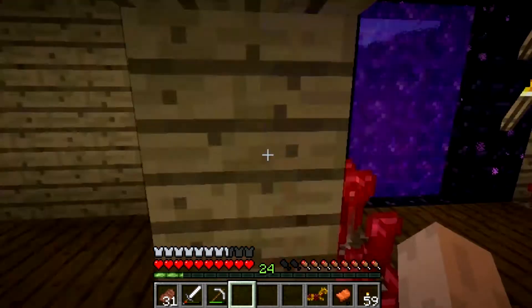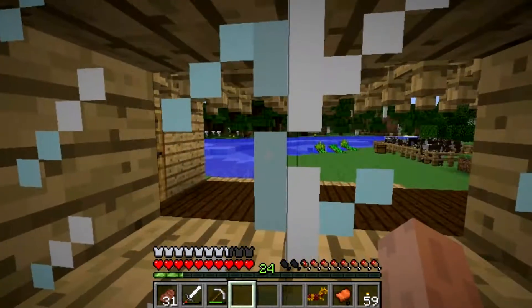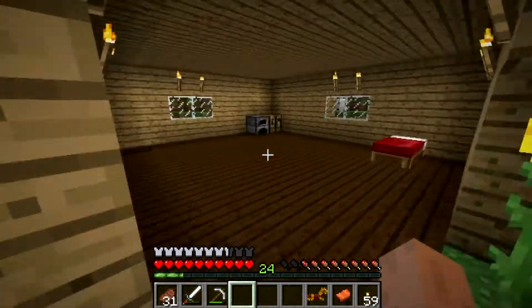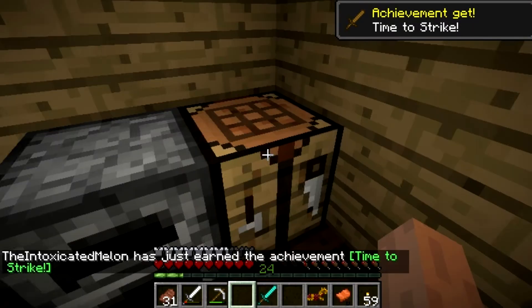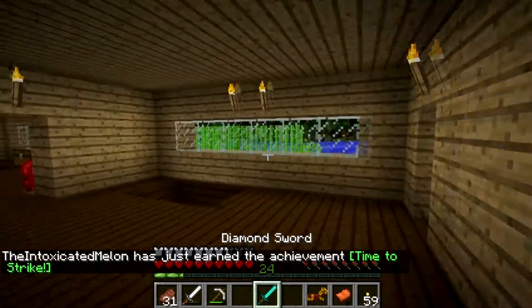What's going on YouTube, this is the Intoxicated Melon. To kick off this episode, today we are going to get a horse — I am very determined to get this horse. But first we should probably make a diamond sword, because there are all kinds of baddies out there.